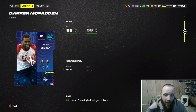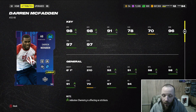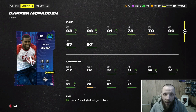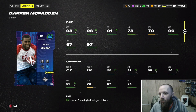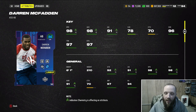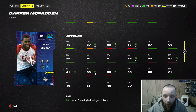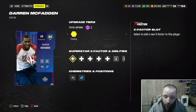Derek McFadden is our running back now. They nerfed Jamal Williams really badly to the point where it's almost unusable for me personally, which sucks — I love Jamal Williams as a player. He was amazing for the Packers and the Lions; the Saints absolutely destroyed him unfortunately. McFadden has 98 speed, 98 acceleration, 91 agility, 96 change of direction, 97 truck and block shed, and 96 juke move. This card is absolutely awesome.